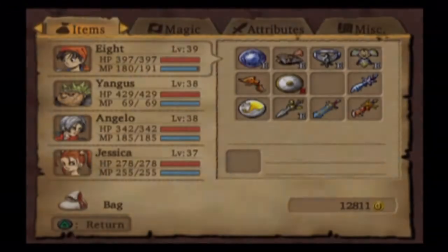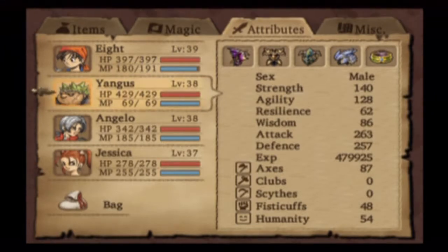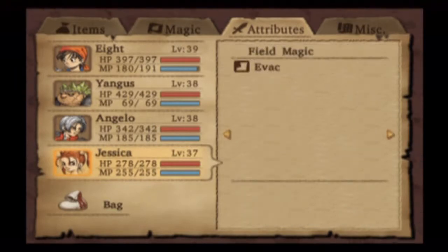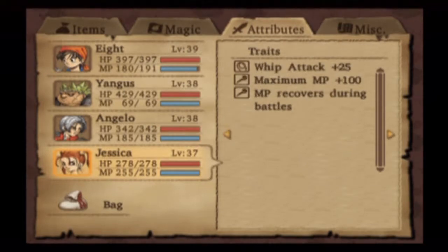Let me show you my stats real fast. Nothing too special happened. VIII now has 81 Courage. Yangus didn't get anything from that. Angelo has more Staves but didn't earn anything for it. Jessica went up a little bit in Staves, almost maxed it out, and she went up in Sexappeal and got an ability — she can now do a Blow Kiss. It doesn't really do much; I think it could stun an enemy, but nothing too special.